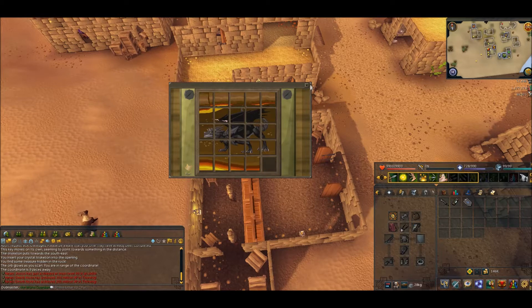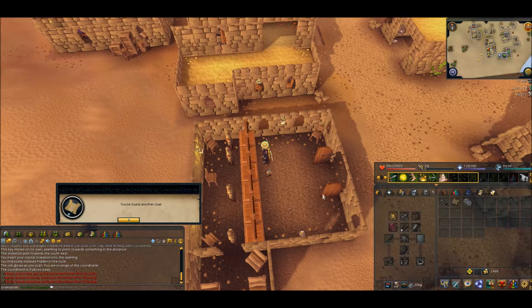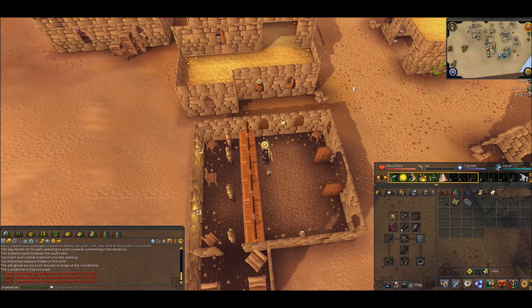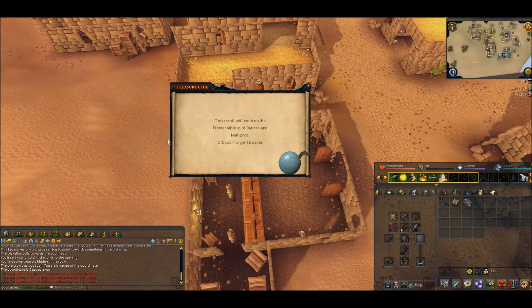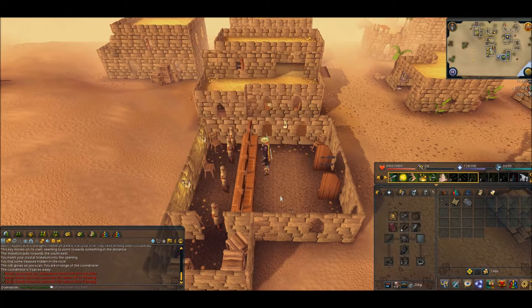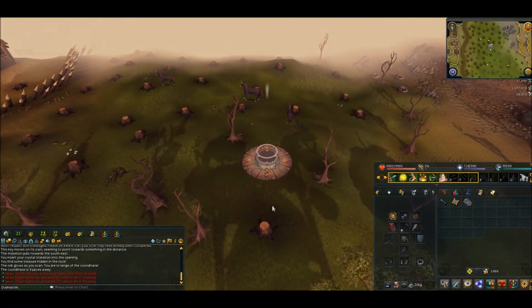All right, I'm about to open this. We'll see what kind of clue it is — it's a scan clue. I don't have to go back to that dungeon because — wait, I didn't really read that. Okay, all the way north. I still need to go to that lodestone because, like, when I was doing my hard clue scroll, I had to go to the lighthouse three times to do an emote slash costume clue.